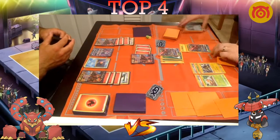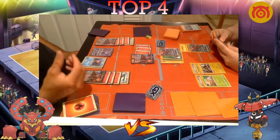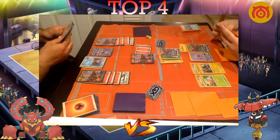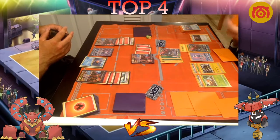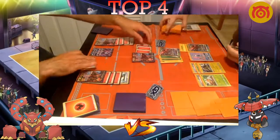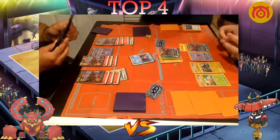Can Dolan play a Hex Maniac? He plays Wonder Tag and grabs a Lysander instead — wonder if he had VS Seeker available or Hex Maniac in deck. He brings up the Starmie, but that's still not enough. Newey needs just one more energy — two energies. Does Newey have two energies in deck?